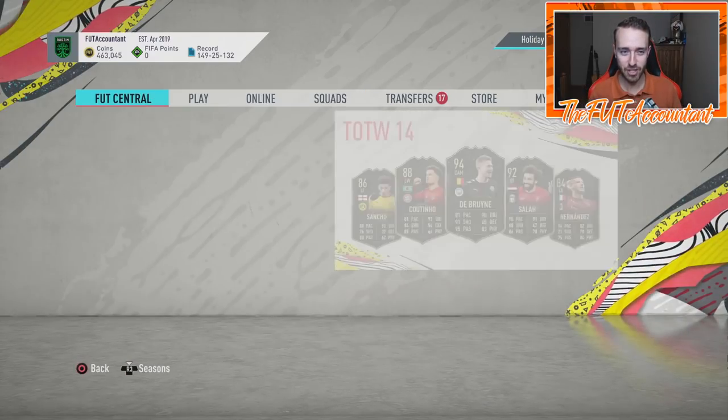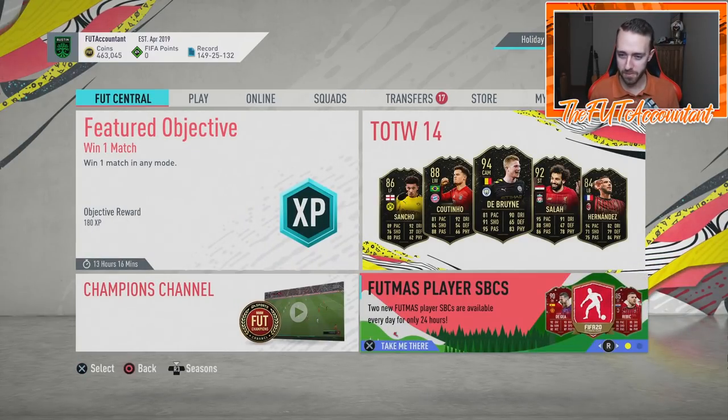It was a crazy day of FIFA Friday Footmas content — everything they dropped in the game with prime icons, a new season, new objectives, and two new pretty solid Footmas SBCs alongside another Europa League SBC and a PAX Supply SBC. We got a ton of content today.